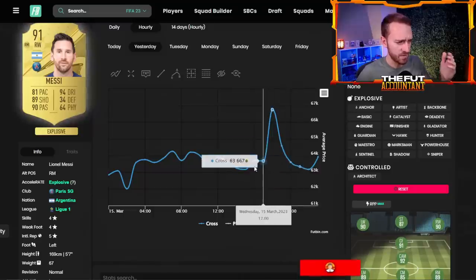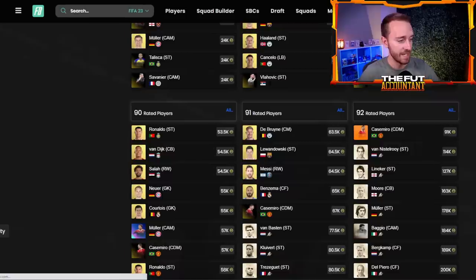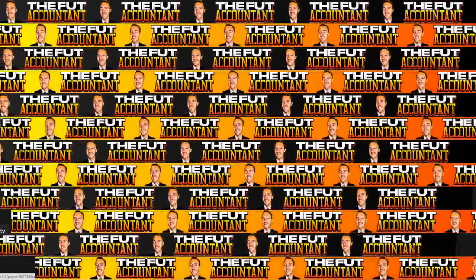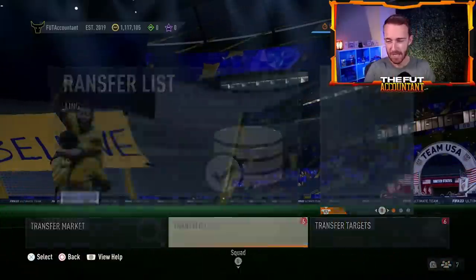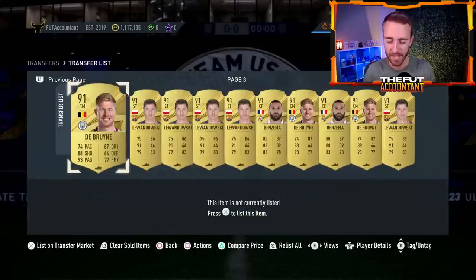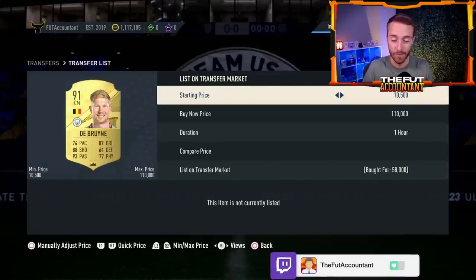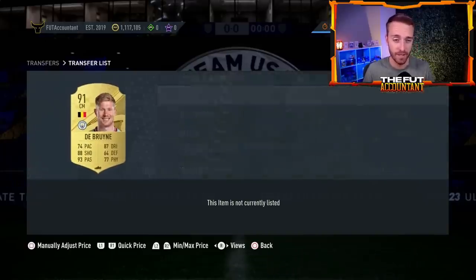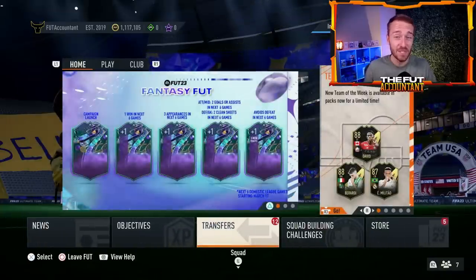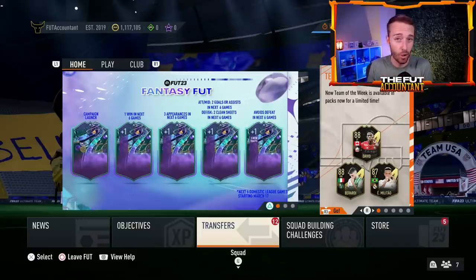Messy actually went from 63k up to 66k and then back down to about 66k. I still have a lot of 91s on my transfer list even though I did this SBC yesterday. I know a lot of you invested in the high-rated fodder given how this Footballers promo looks and with the potential for a player of the month Mbappe SBC, I think those fodder players are a hold.